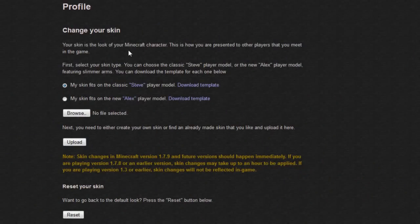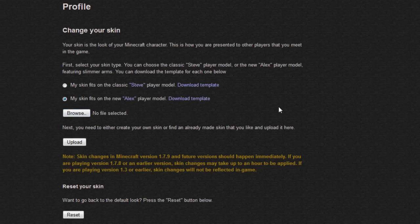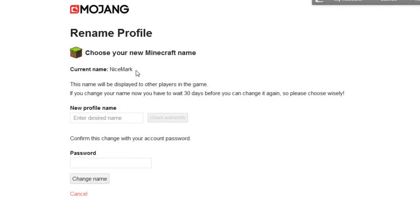You can change your skin's arms by going to your Minecraft profile on the Minecraft website. Right now I have the wide version, but if I want them to be a little bit smaller I can just click this and upload another skin with smaller arms. You can also change your Minecraft name by going to Mojang's website and logging in to your account.